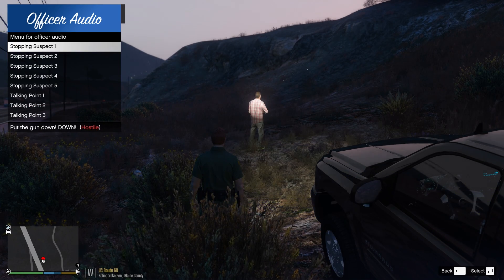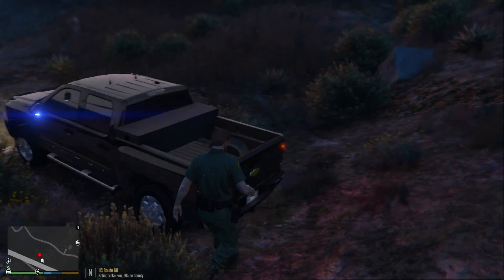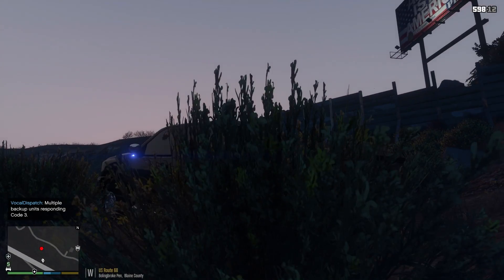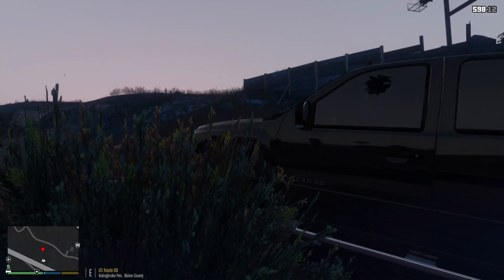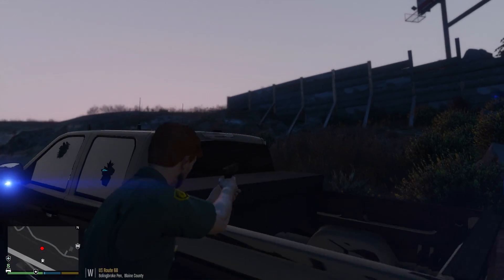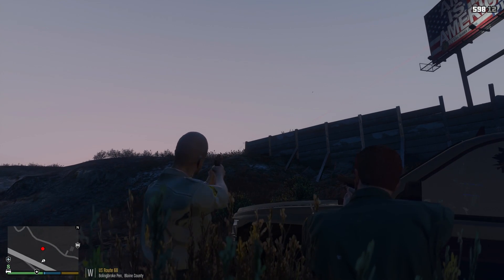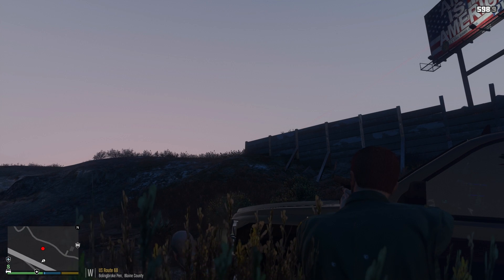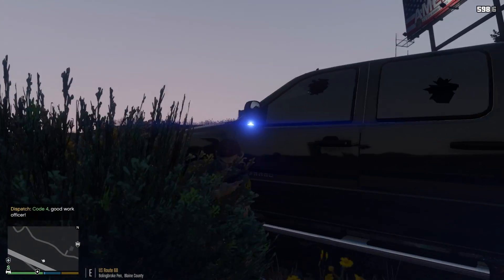All right, put the gun down! We got shots fired — okay, Lincoln 18 shots fired. Attention all units, a unit under fire in Bolingbroke Penitentiary — units respond code 3. Copy that, moving right now. Looks like he's possibly fleeing the area — nope, I'm under heavy fire right now guys. Waiting on backup to get here. He's just blind firing now. He's behind this wooden fence. Tried to ask him to put his gun down but he didn't want to listen.